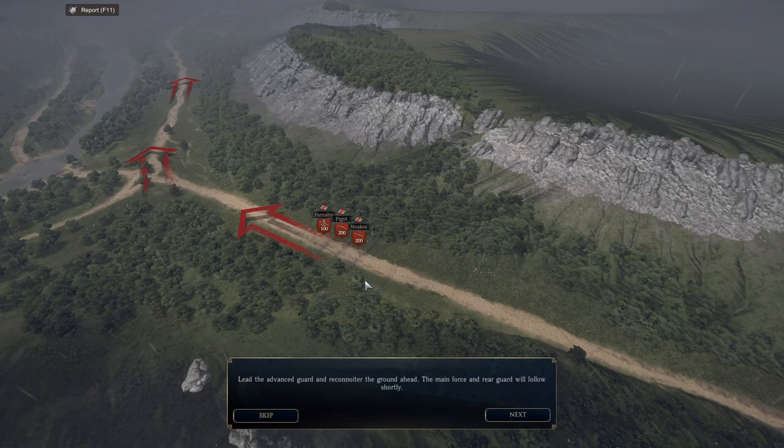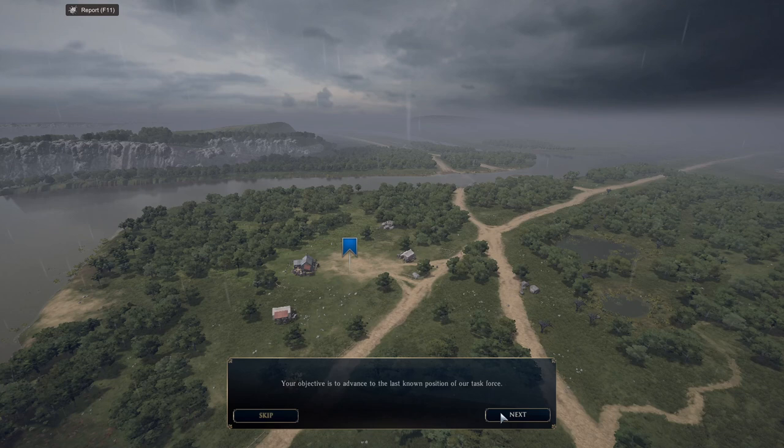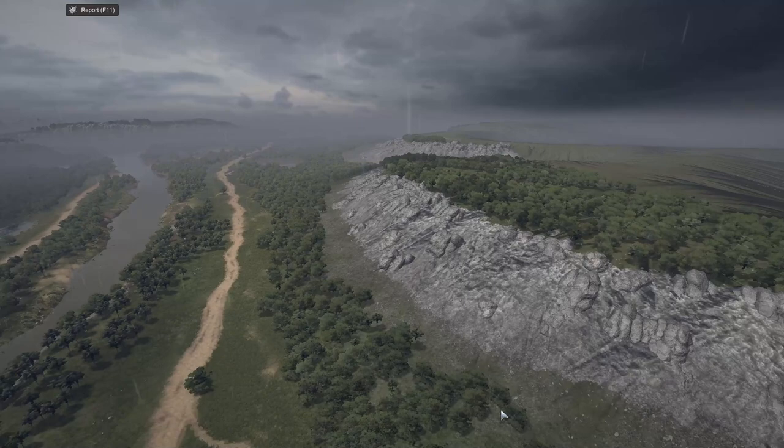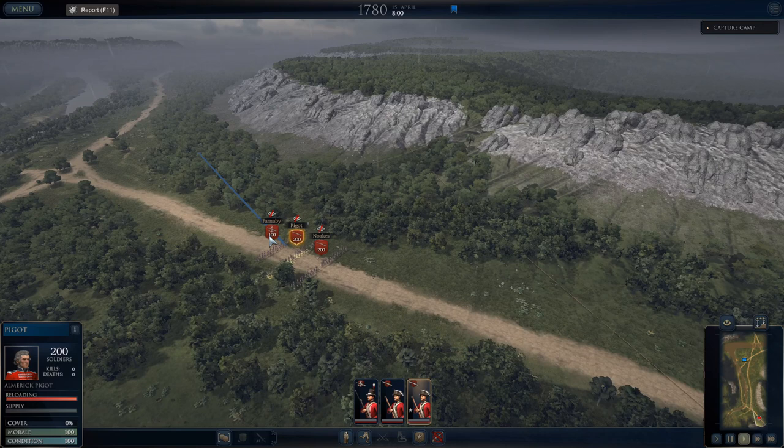We do get some other troops provided to us for this mission, which will certainly help. The objective is to lead the advanced guard, reconnoiter the ground ahead, and the main force and rear guard will follow shortly. These troops I'm fighting with so far are not my troops, so even if I lose everybody, as long as I win the mission I'm really going to make out well. We're going to get harassed by skirmishers the entire way on this mission.